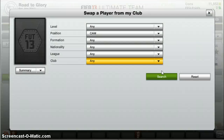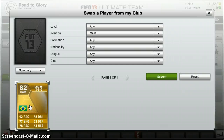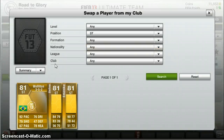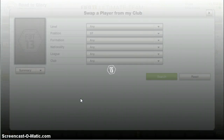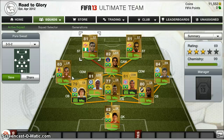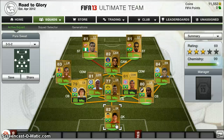One of the paciest players in the team — Lucas. Right striker is Wellington. And left striker is the beast, M&EK. Gets 99 chemistry. What a great team.